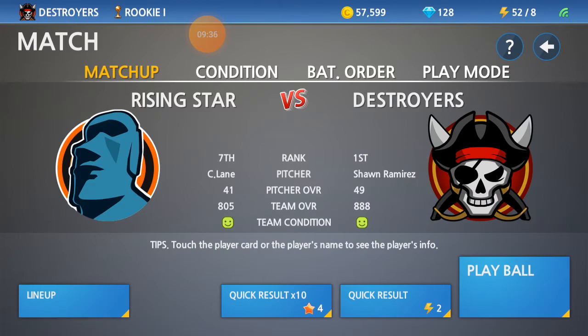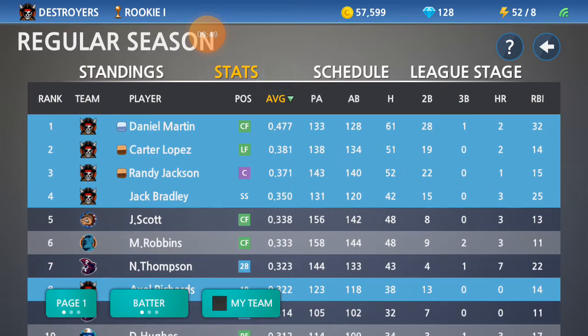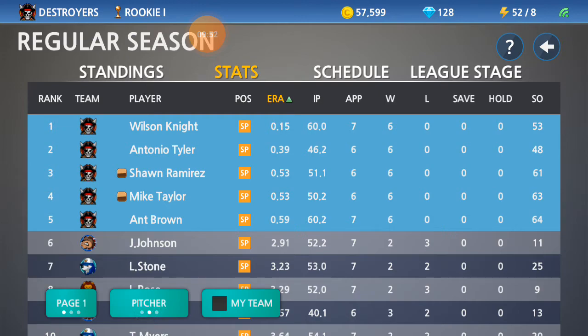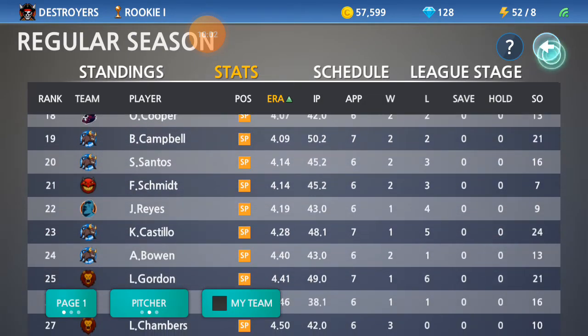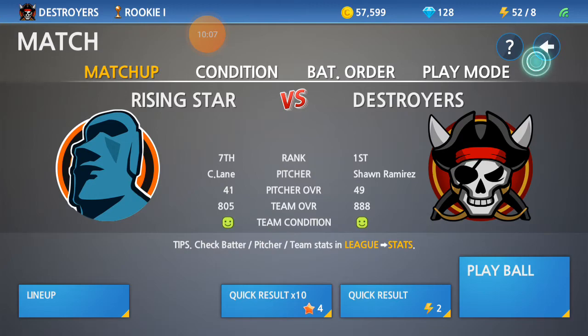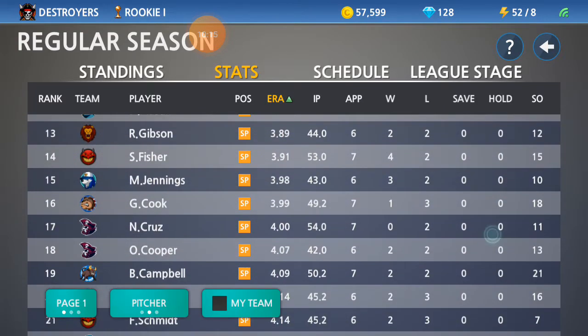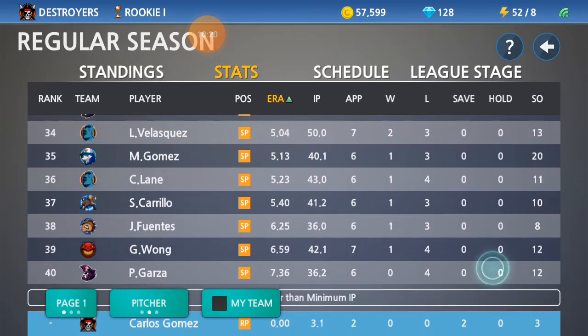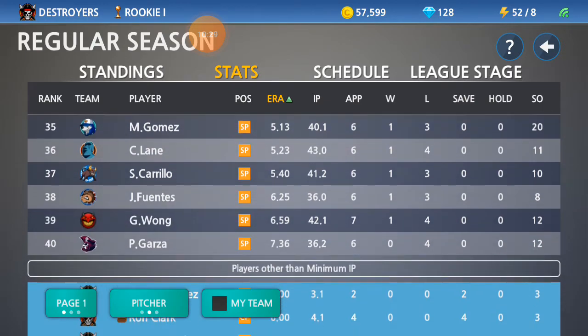Rising Stars are the next matchup. They are 7th in the league and are bringing C. Lane. The Destroyers are bringing Sean Ramirez. Lane has a 5.23 ERA, which is basically the 5th worst ERA in the league, with 11 strikeouts — tying him with Ellis Cruz, Johnson, and Davis.